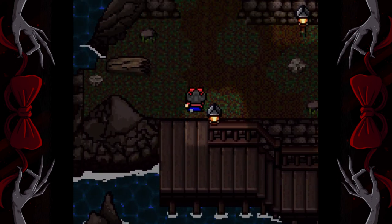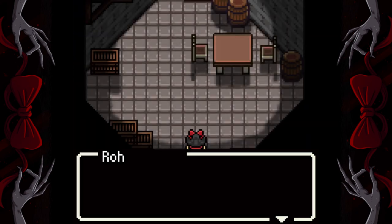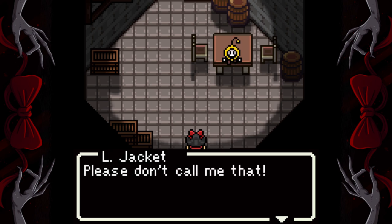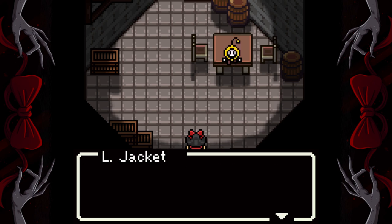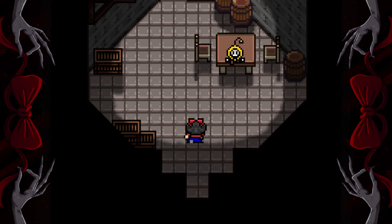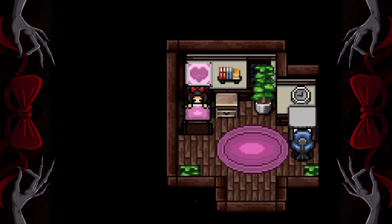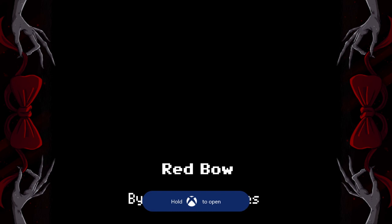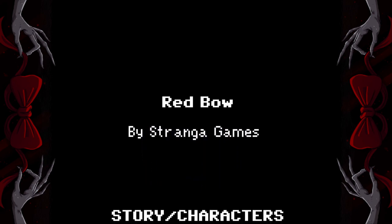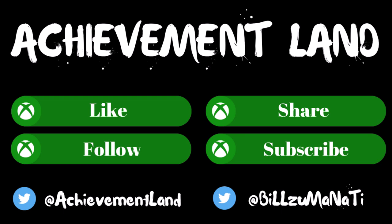Once you can move, you can head up to the lighthouse and just like before you're going to talk to the two guys. We're done with this guy. Now we're going to go to the last guy. And there it is - that's the final achievement and our final ending, the bad ending. And that's it guys. There's the full walkthrough for this game to get you all the achievements. I hope it helped you. Leave a like if it did and I'll catch you guys next time here at Achievement Land.